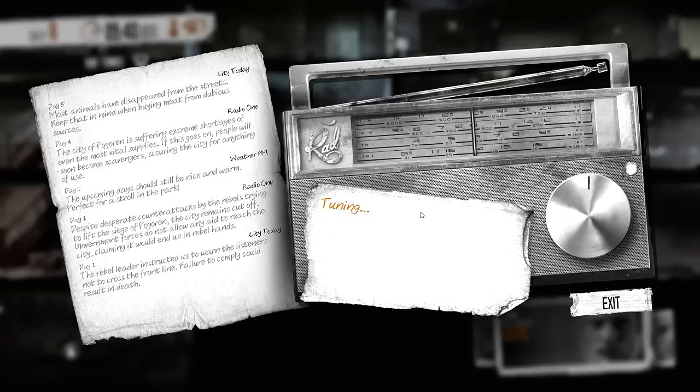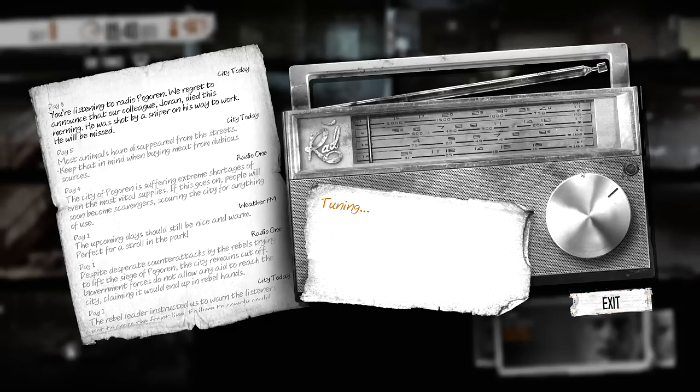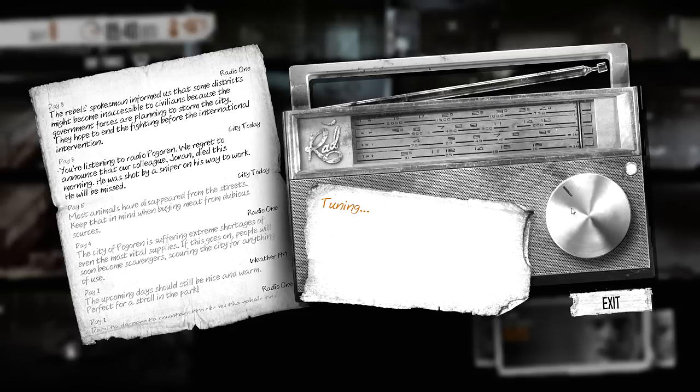It's good to establish the system so we know how it works, because I didn't know. Radio Pogarin: our colleague Jovan died this morning — shot by a sniper on his way to work. He will be missed. Oh no, somebody from the radio station got killed. The rebel spokesman informed us that some districts might become inaccessible to civilians because government forces are planning to storm the city. They hope to end the fighting before the international intervention. Exclusively bad times to be had around here.